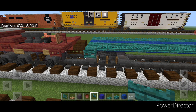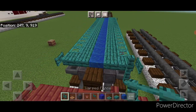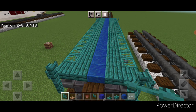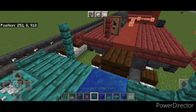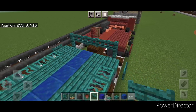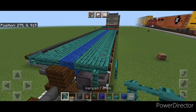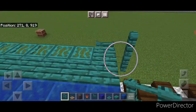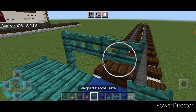Take out warped fences and right here put a column of two, and on this side a column of two. Then come up here and crouch — in between these fences we're going to put three warped fence gates coming across. Of course repeat it at the other end: two warped fences on this side, two here, then crouch and put three warped fence gates coming across right here.